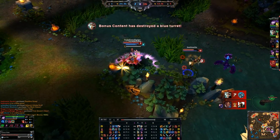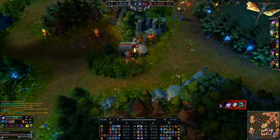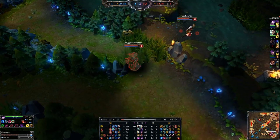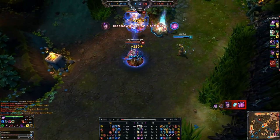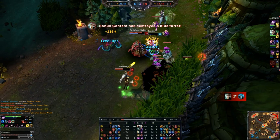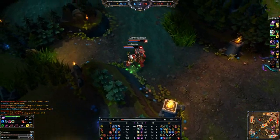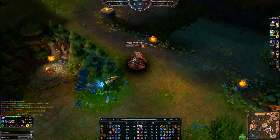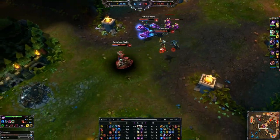Here we face-check Fiddlesticks, go ahead and lock him up. I wanted that kill to go to Sinjar, but my pool under his feet did just enough damage. As for the build going forward, we have a Frost Queen's Claim and our Ruby Sightstone as our first two main items. We've also finished CDR boots, which allows us to cast more Dark Bindings, more Black Shields, more Tormented Soils, and get our ult up more often. We're 4-0-6 right now and dealing decent damage with the AP from Queen's Claim.